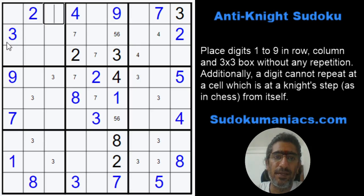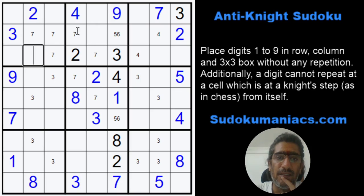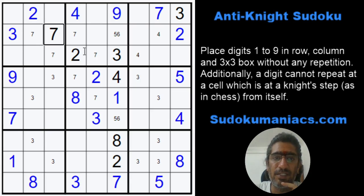So 7 cannot be here, here, or here. These 4 are 7. But then we have an option. When I look at these 2, just like we use these 2 in tandem — this is in row 3 and this one is at a knight step — so whichever be the combination, this cannot be a 7. Similarly, this is in row 2, and if this was a 7, this would be at a knight step, so you can get rid of that 7 as well. Now conversely, if this was a 7, it would eliminate this 7 because it's in the same row and eliminate the 7 from here as well because it's at a knight step. That would not allow any cell where I can place a 7. Hence we can eliminate this. 7 cannot be here — this is again at a knight step — so this becomes a pair of 3 and 7.